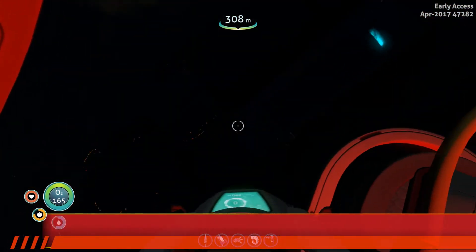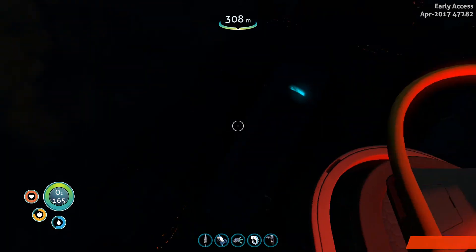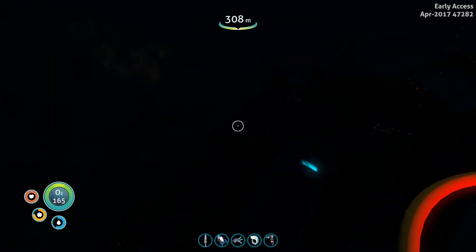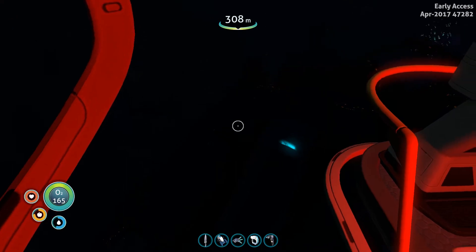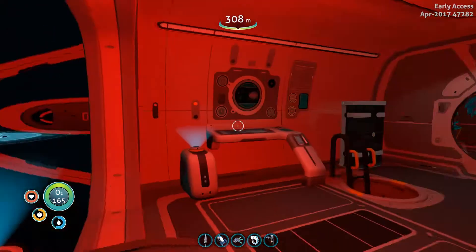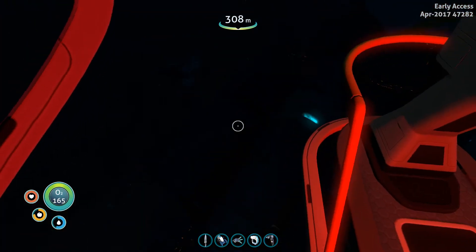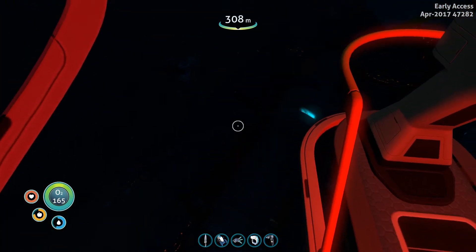I don't think this is one I've been to yet — almost positive. This is out in the middle of freaking nowhere. We're going to explore it and hopefully get the last pieces we need to make the moon pool. I think we also have everything we need to make the prawn suit, so that's what's on today's agenda.